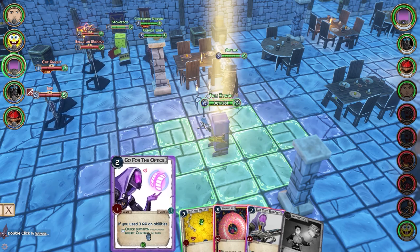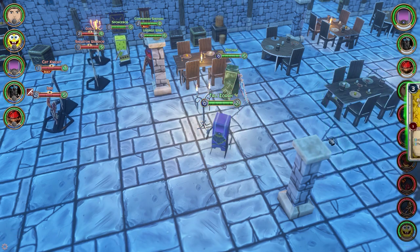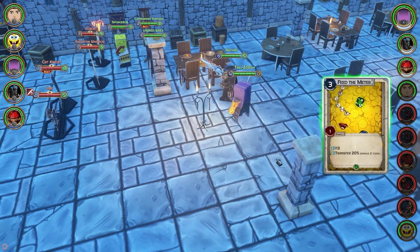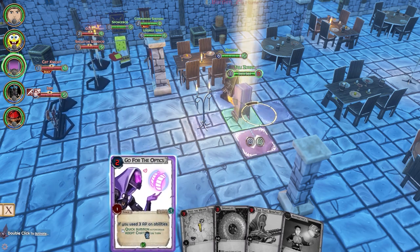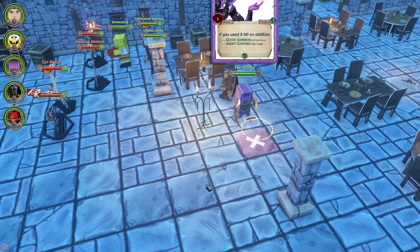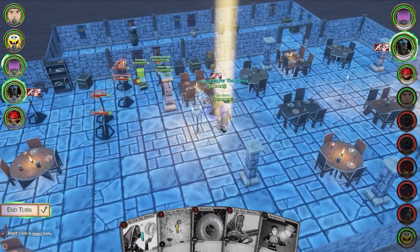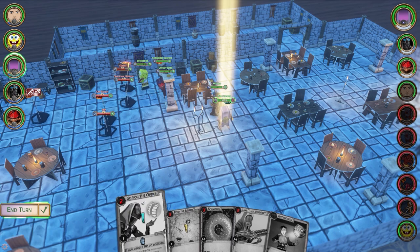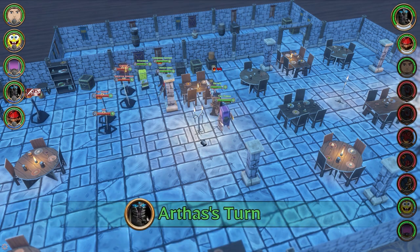Oh, if you use three AP on movement you can't use abilities — that's right. I have to use the ability first. I was running around using action points. My bad. She won't be able to summon now. She's charging it up and she'll spawn on the next turn. There are still some aspects of the rules I'm not entirely used to.